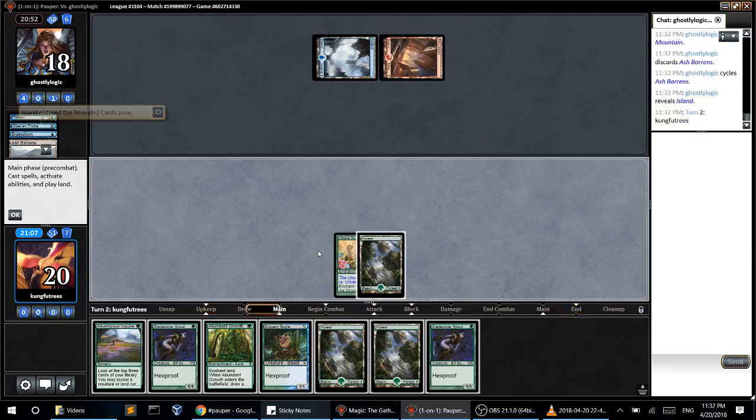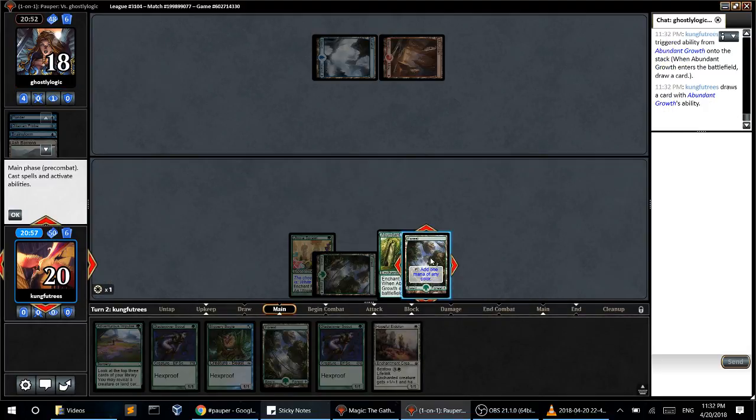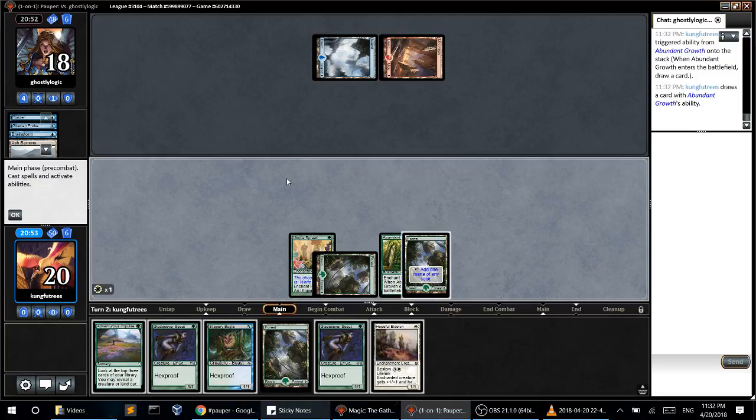So I should probably be expecting to be dead in a few turns. I'm going to start by Abundant Growth, Hopeful Eidolon. That's very interesting — so I can play that, because bestowing might be too slow. Like, he just plays something next turn and I just die. I can go Hopeful Eidolon, Boggle this turn, hope to draw something like an Aura.